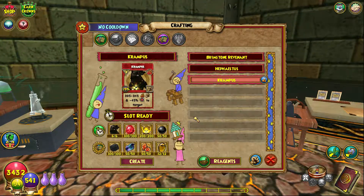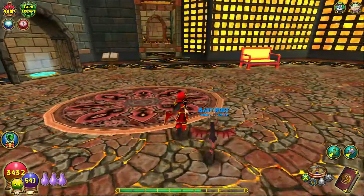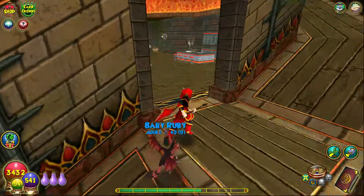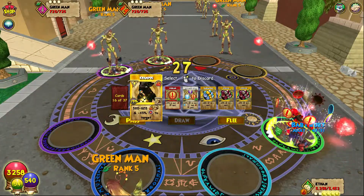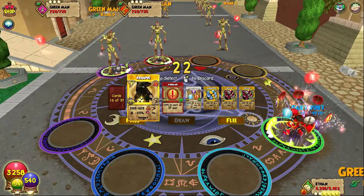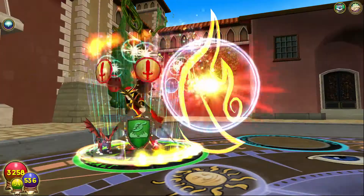Now we finally get to craft Krampus. Krampus is a seasonal spell, which is why it's not very common to see every day. There we go — there's Krampus. Four pips for 305 to 345 fire damage and a negative 45% accuracy to the target. Let's go test this amazing, gorgeous spell out. So with gear, it scales to 580 to 620 fire damage plus a negative 45% accuracy to target, and for only four pips. I'm going to be quiet so everybody can hear Krampus and know when he's coming.